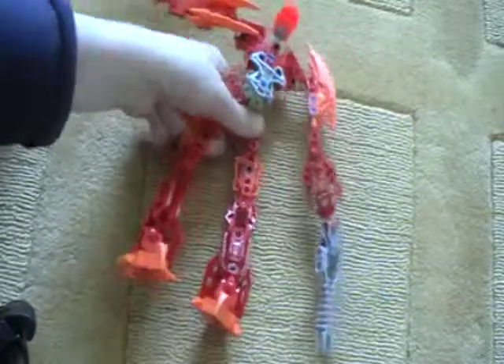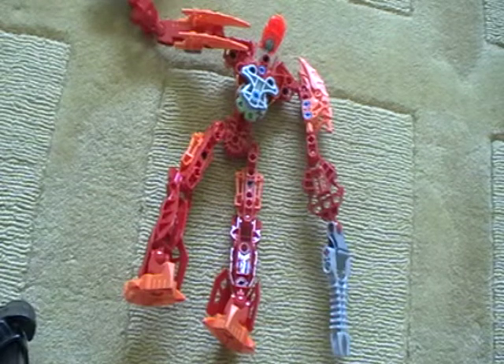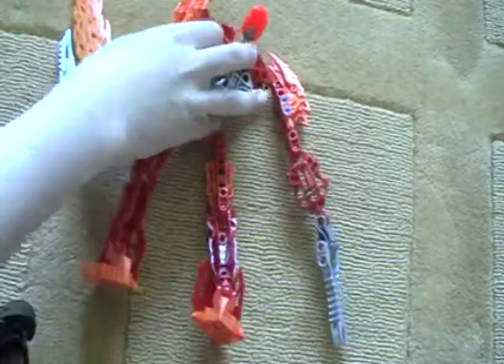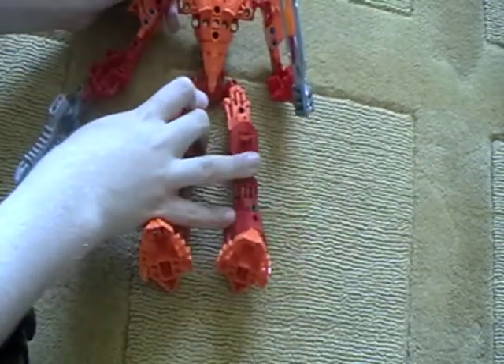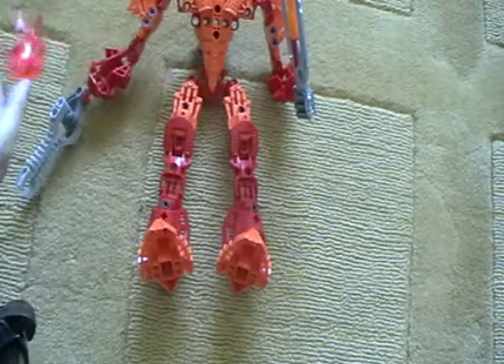New pieces — we have these new hand pieces. I quite like them, except they're grey. Good detail though. And then we have these — they're part of the Scarabax shield or something from the movie. The Scarabax little shield, I think. Yeah.